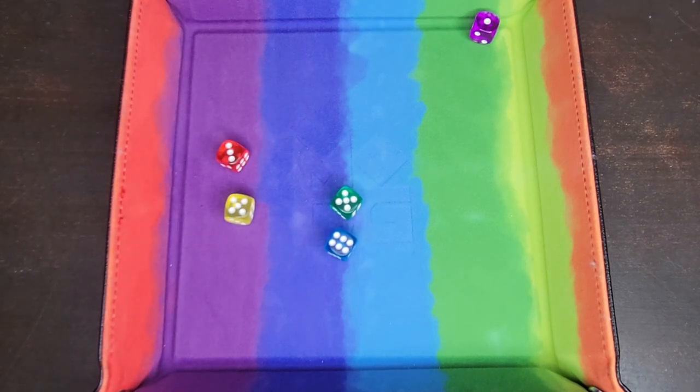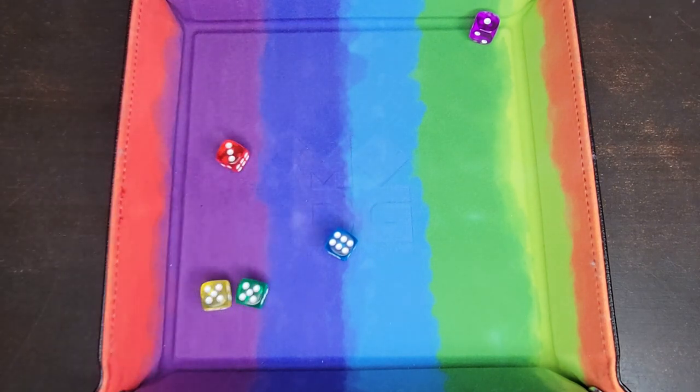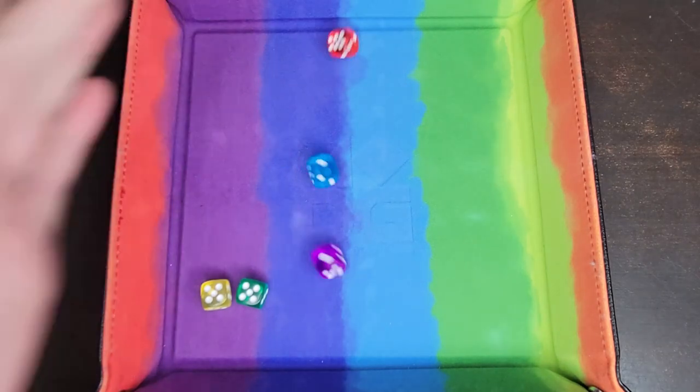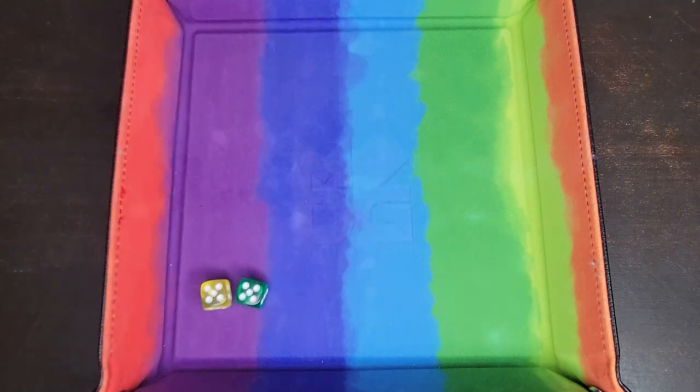Alright, I have two fives, so I will keep those and try to get more fives to either score in the upper section, or I could get three or four of a kind. And I have two ones and a six, so I'm going to go ahead and re-roll all of those.